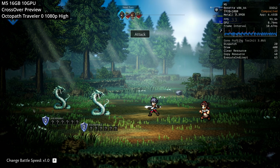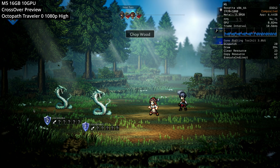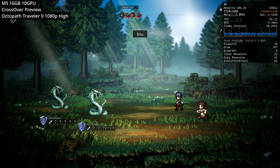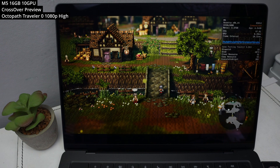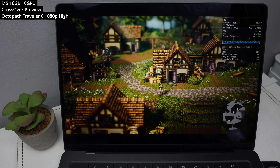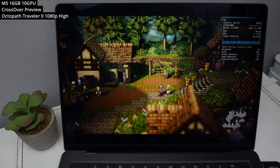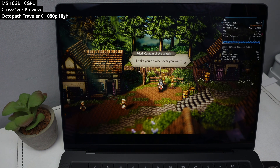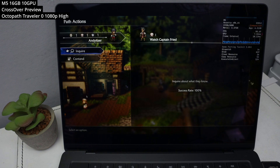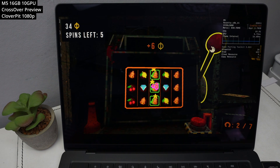The next game is Octopath Traveler Zero — a demo of the game releasing in early December. Previous iterations of Octopath Traveler 1 and 2 had trouble running through Crossover, but this has been fixed thanks to D3D Metal. We're playing at 1080p high, and you can expect between 70 and 95 FPS. It's not a super demanding game, but there are lots of depth of field effects and spell effects, so it's great to see this running so well on the base M5 chip.